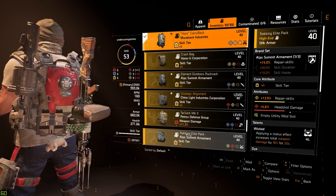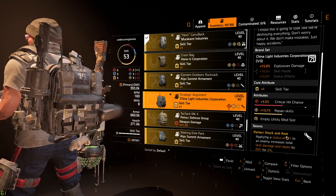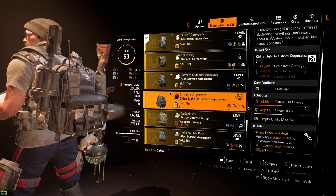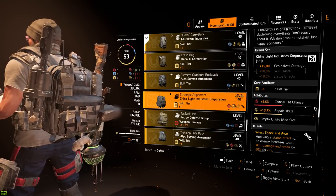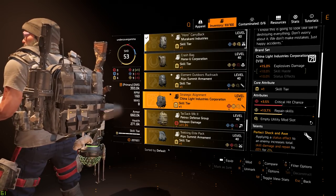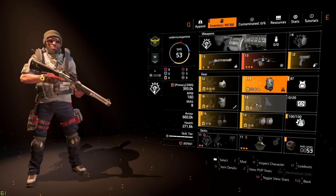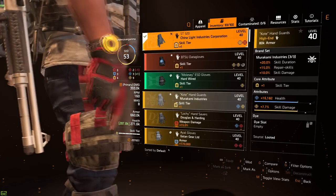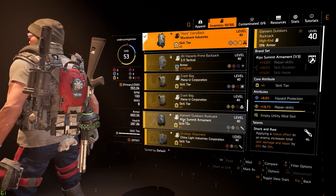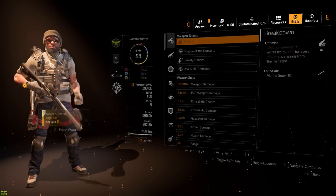There's also a Perfect Shock and Awe talent that comes on the China Light Industries backpack, which is even better. Looking at that backpack, I'd need to change the attribute to skill damage at maximum level, add a repair skills mod to compensate, and then swap in those Murakami gloves to maintain three Murakami pieces and get the one China Light piece needed to finish the build. The build is still a work in progress but you can see how everything starts to stack up.